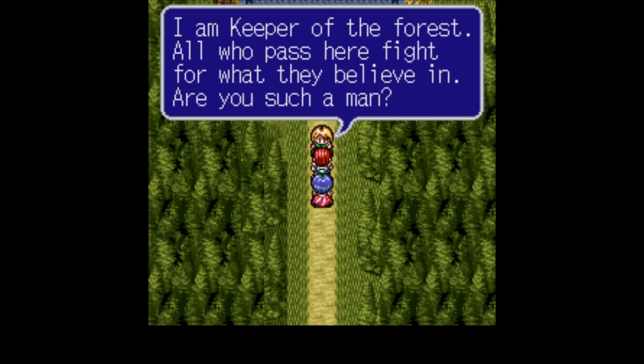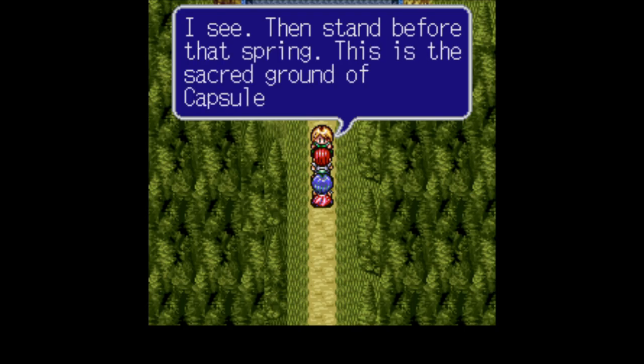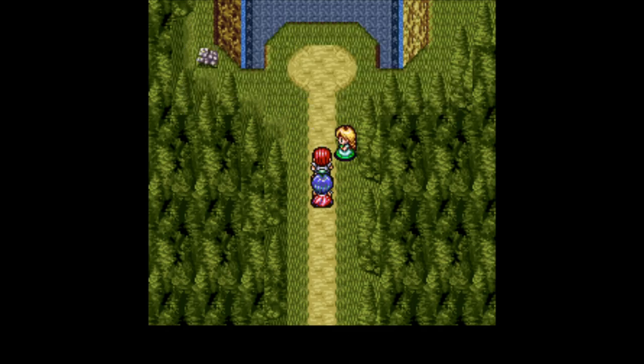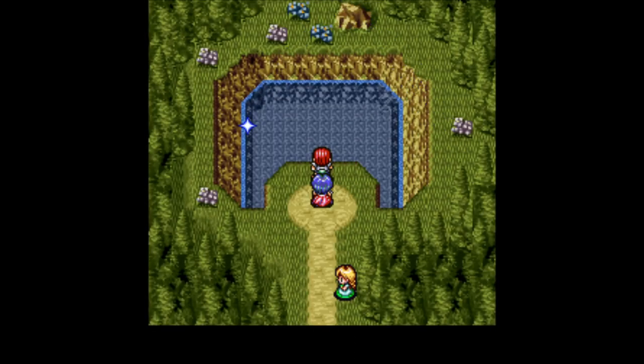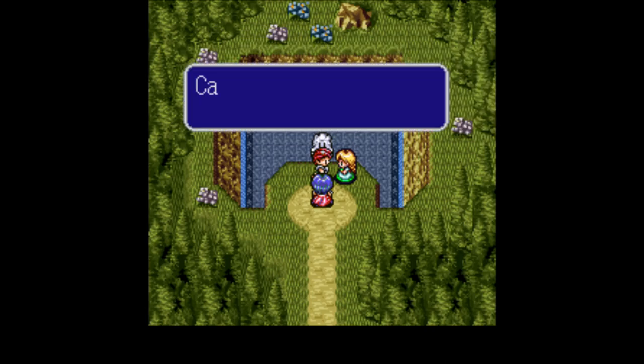I am Keeper of the Forest. All who pass here fight for what they believe in — are you such a man? Then stand before that spring. This is the sacred ground of capsule monster Fumi. If your fight is just, Fumi will gladly join your party. They removed capsule monsters from Curse as well. Fumi has accepted you. Take good care of him, as he will be of great help to you.